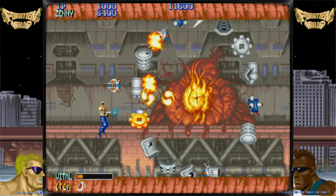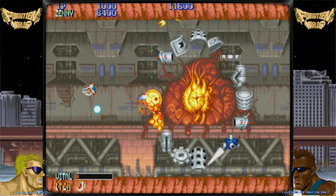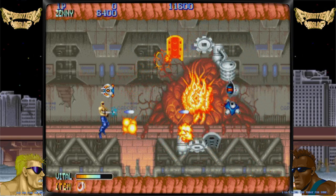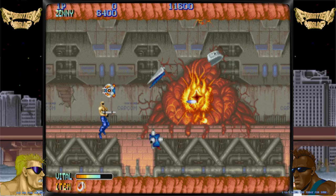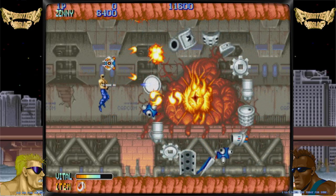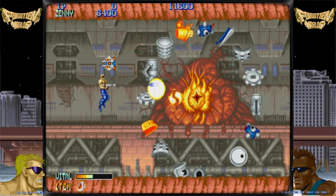The controls in the original coin-op version consist of a special rotating button known as the roll switch and an eight-way joystick for moving the character while they are flying through the air. Pressing the switch activates the player's character's gun while rotating it left or right to change his or her aim in one of 16 directions.